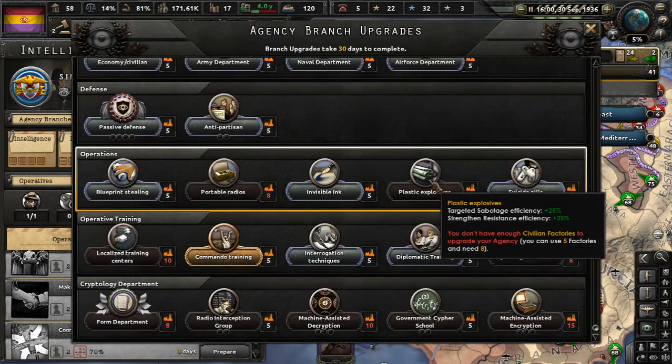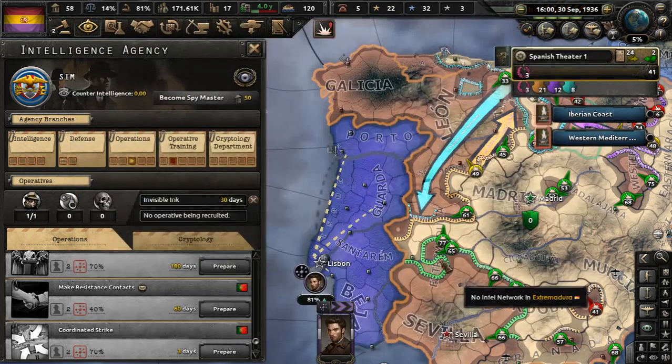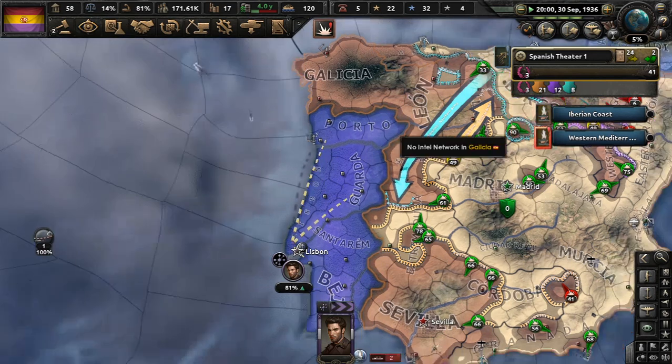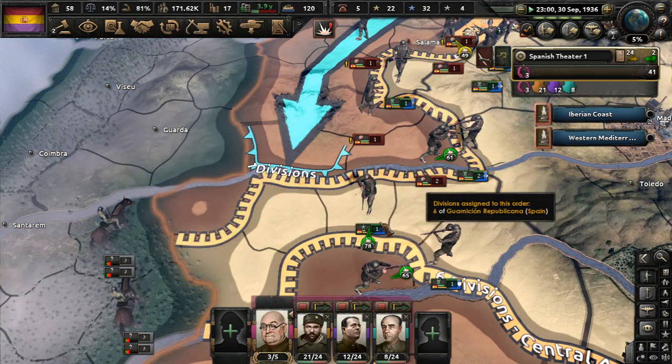So let's go ahead — operations, plastic explosives, that would be nice. Ooh, invisible ink — assets plus 20%, steel blueprint risk minus 25. Can we do that? Yes, let's do that guys. It's only 30 days, and I think that's a huge benefit. So yeah, all these divisions up here are now cut off. Although we do have to get their port from them at some point.